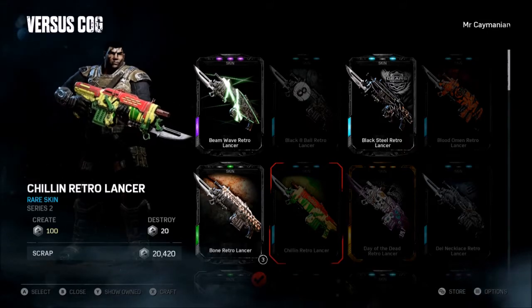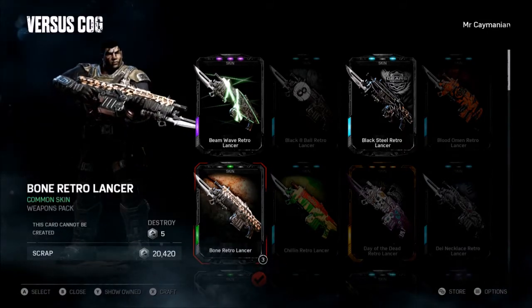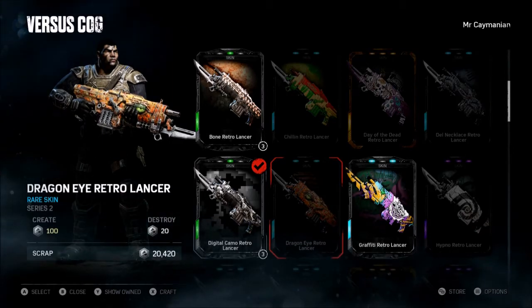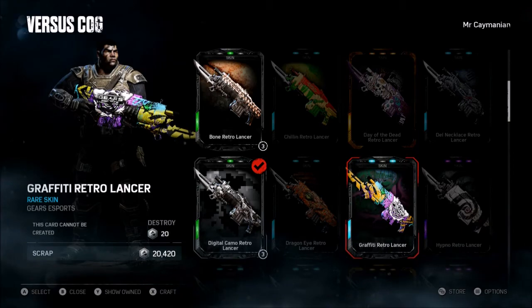Gears Fight Night broadcast kicks off at 3pm PST, 5pm CST, 6pm EST, 11pm GMT, and 12pm CET.